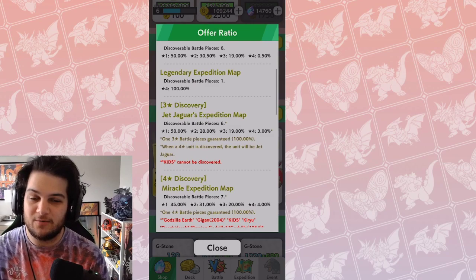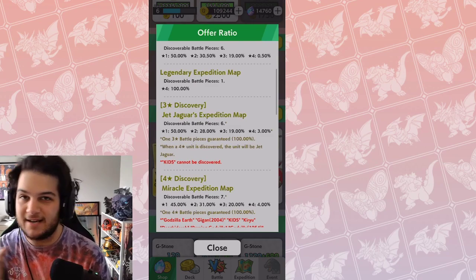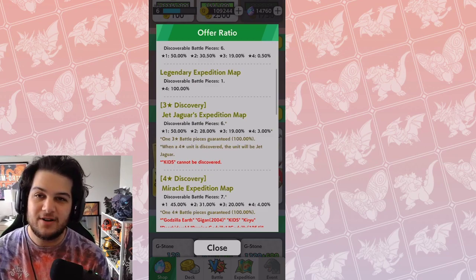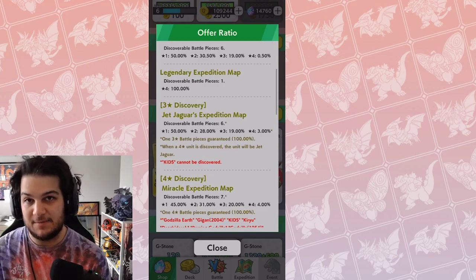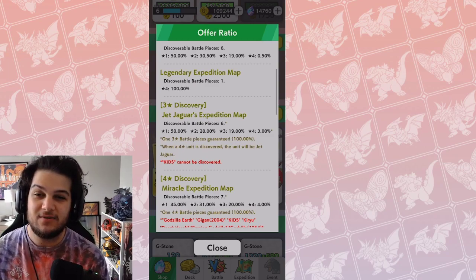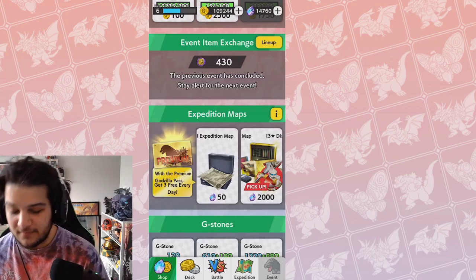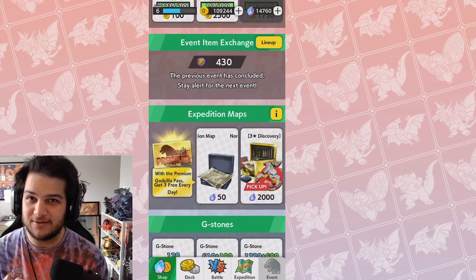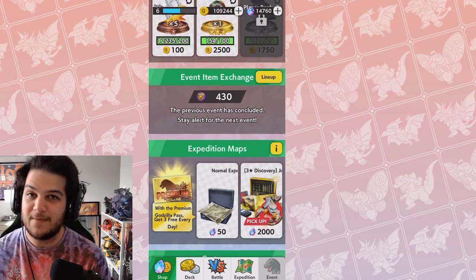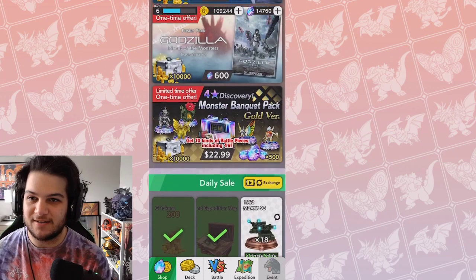The Terrestrius one was offered before this, so it looks like they're going to cycle these maps out maybe every two weeks. These look like they're going to be the best ways to get a specific piece, we just don't know the rotation order. It's 2,000 gems for a 3% chance. It is better than the regular 2,000 gem offers by a mile because it's guaranteed, but it's still a little sketchy because there's only a 3% chance.